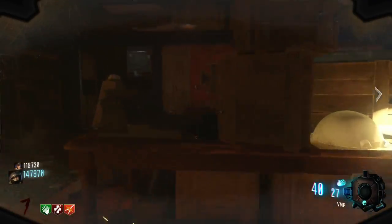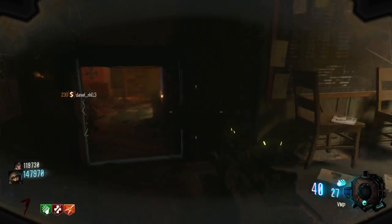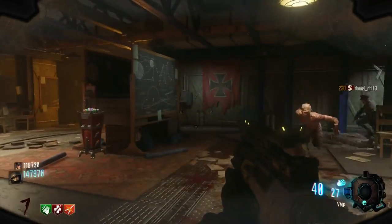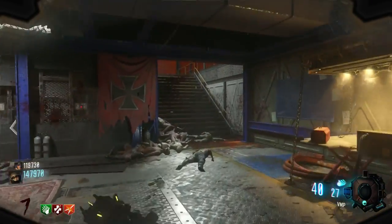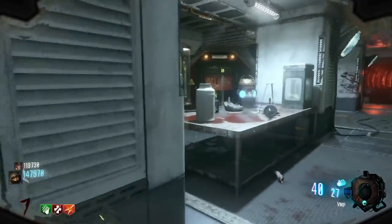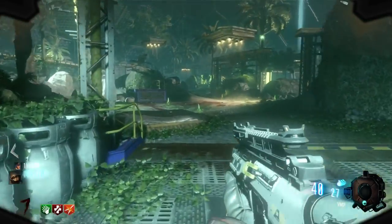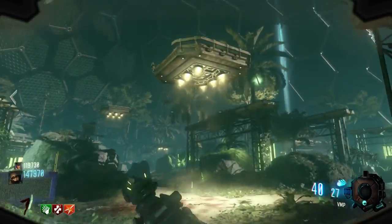At this point in the game, you're pretty much completely set up — and it's only round seven. We're going to have a ton of points to get the Wave Gun, QEDs, Gersh devices, whatever we need from the box to do the Easter egg. If we want to go for high rounds, we can also double pack-a-punch all our weapons, unless it's something like the Ray Gun or Wave Gun that you can't double pack.